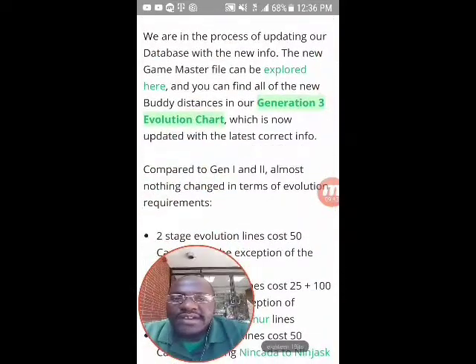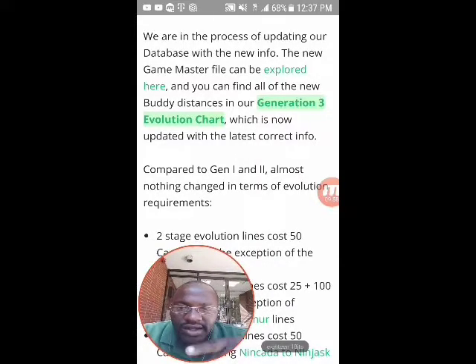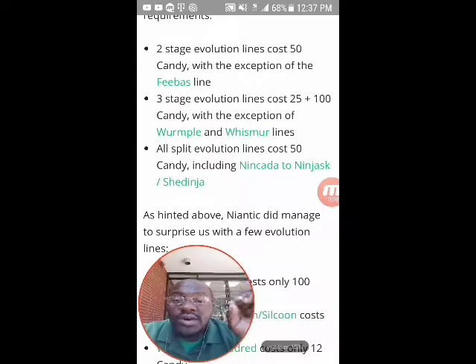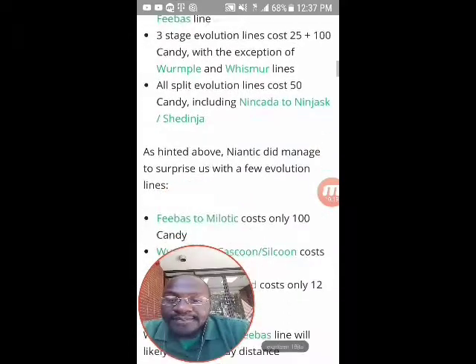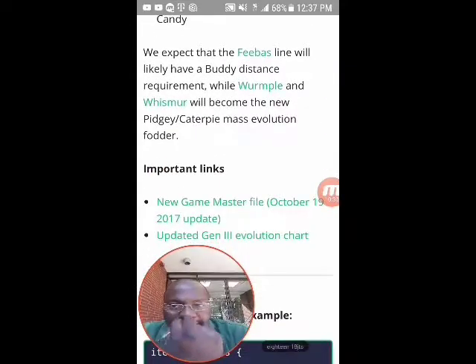They're in the process of updating their database with new info. Compared to gen 1 and 2, almost nothing changed in terms of evolution requirements. Two-stage evolution lines cost 50 candy with the exception of the Feebas line. Three-stage evolution lines cost 25 to 100 candy with the exception of the Wurmple and Whismur lines. All split evolution lines cost 50 candy including Nincada and Shedinja. Niantic surprised us: Feebas to Milotic costs only 100 candy, Wurmple to Cascoon and Silcoon costs only 12 candy, and Whismur to Loudred costs only 12 candy.